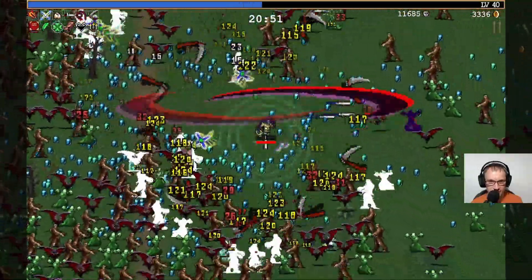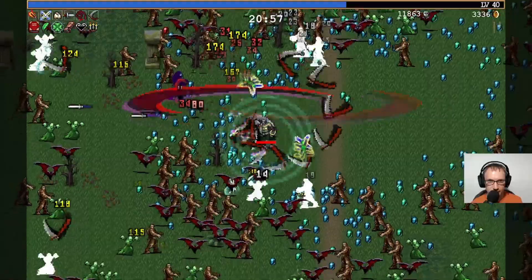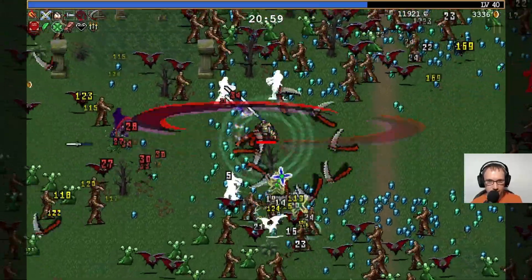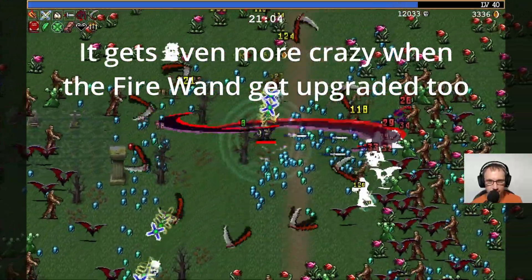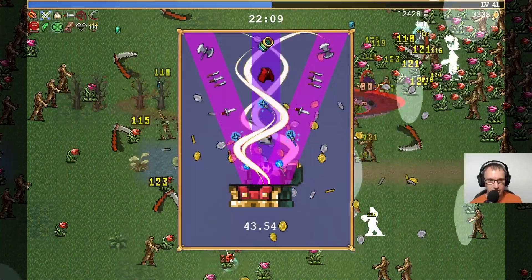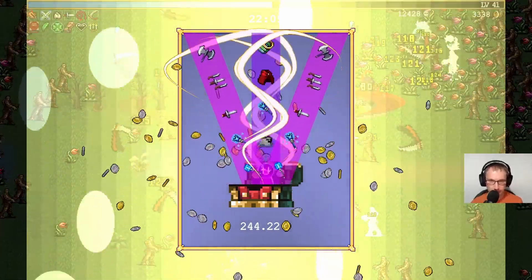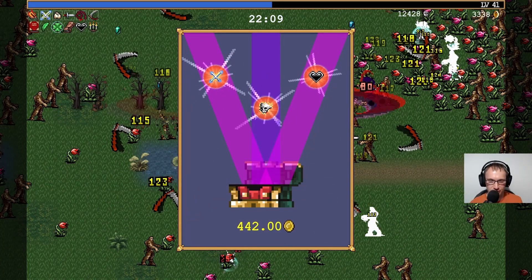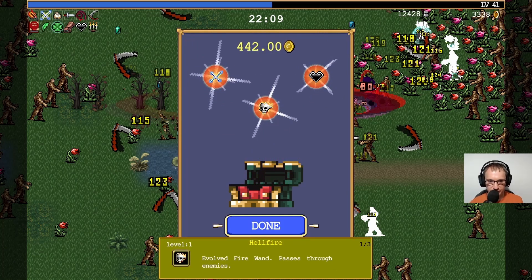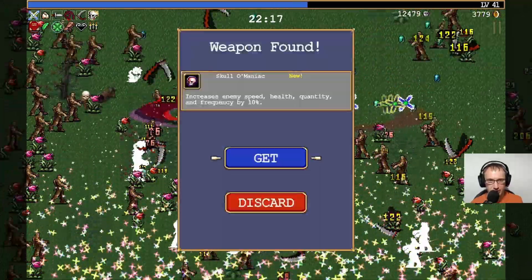Look at this - the damage is just ridiculous. We've got a chest. It's a super duper super chest - super me up. Got the skull as well. Oh, so I think we're going to collect that and then the health fire. Evolved fire wand passes through enemies. Increases enemy speed, health, quantity and frequency.